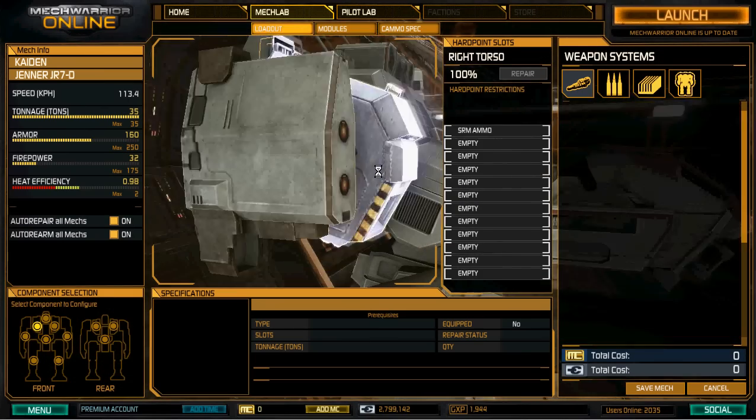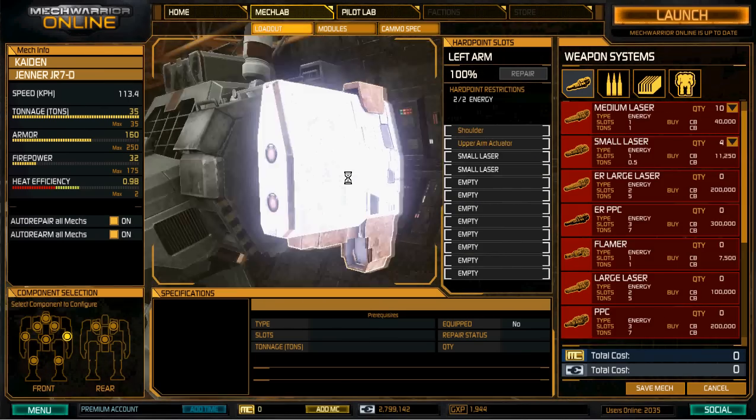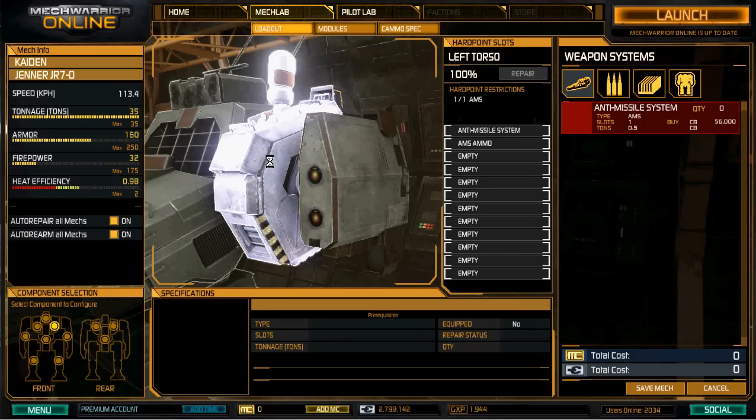I'm going to be using my Jenner. As you can see, I have two small lasers on either side, and an anti-missile system right here. I've been debating removing that anti-missile system, but I'm not really sure about that.